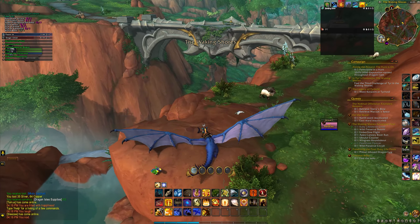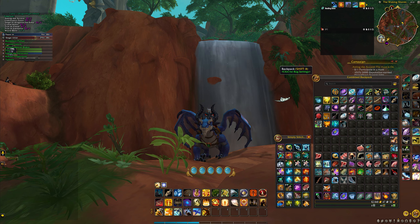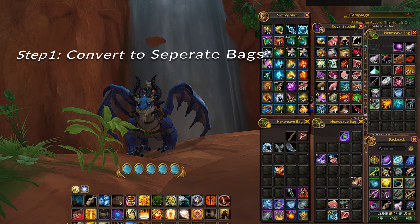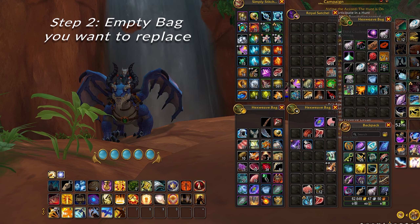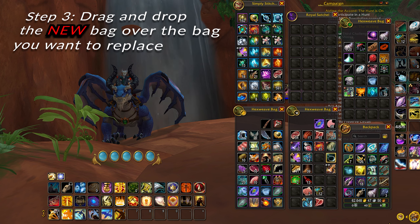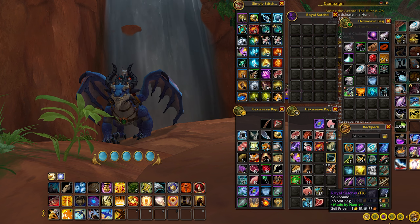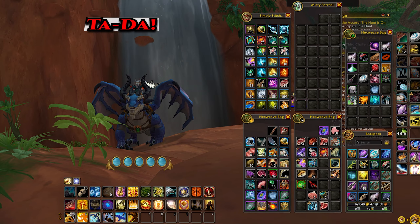Let's show you how to equip your new bag. First things first, we are going to convert all your bags to separate if you have them combined. Second, you're going to want to empty the bag that you want to replace. And lastly, you're going to want to drag and drop the new bag down onto the bag that you would like to replace, just at the bottom here, and all done.